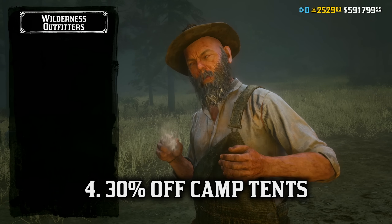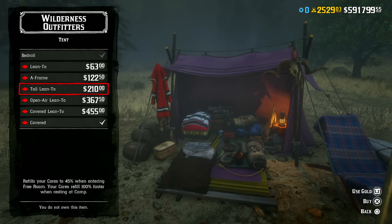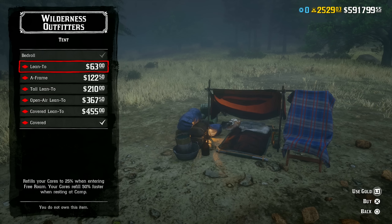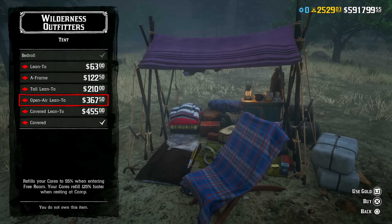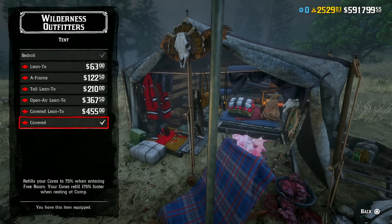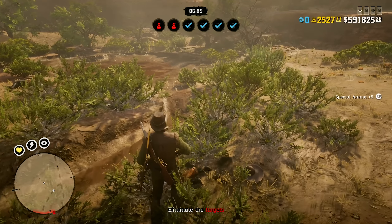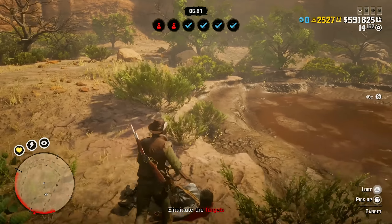Next we have 30% off all camp tents. Your tent determines how quickly your cores for health, stamina, and dead eye refill when resting at your camp — the better the tent, the faster your cores refill. For example, the basic bedroll refills your cores to 15% when entering free roam and cores refill 25% faster when entering camp. But with the covered tent, the most expensive option, your cores refill to 75% when entering free roam and refill 175% faster when entering your camp.